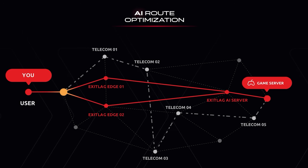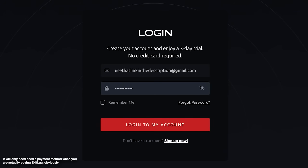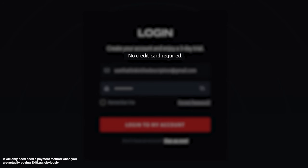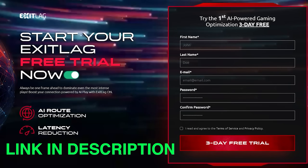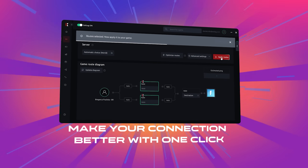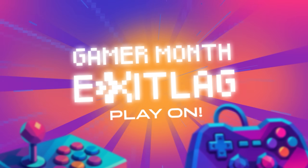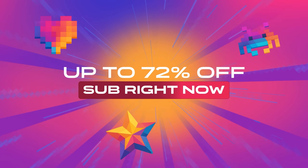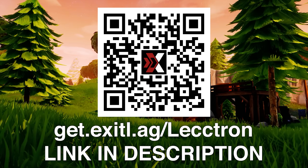It works by creating multiple optimized routes to the game server in real-time, then automatically switching to the fastest one. So if you want lower ping, you can try ExitLag completely free — and the best part is that it doesn't need your credit card information. Just head to the link in the description, create an account, and your free trial starts instantly. Once it's installed, choose from over 2,000 supported games and see what it does for your connection. And if you like the free trial, take advantage of their Gamer Month limited time deal — up to 72% off their multiplayer plans.